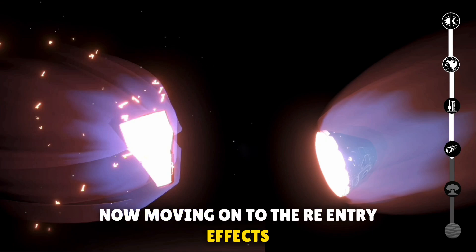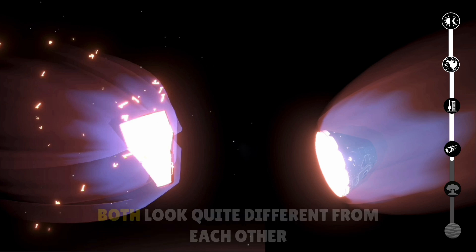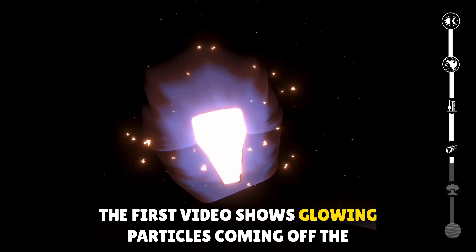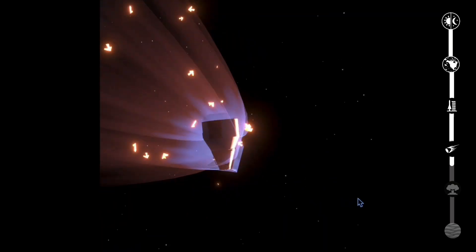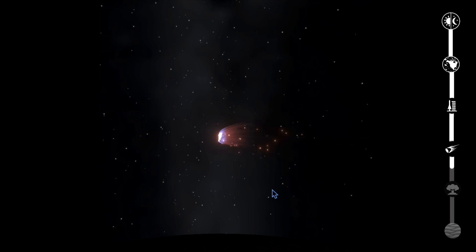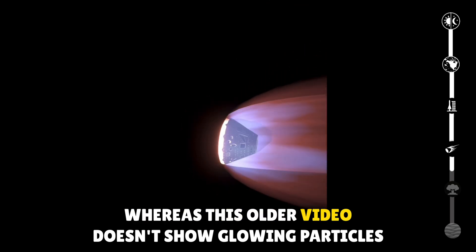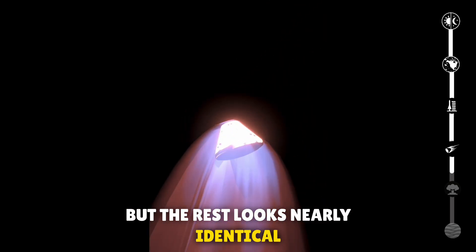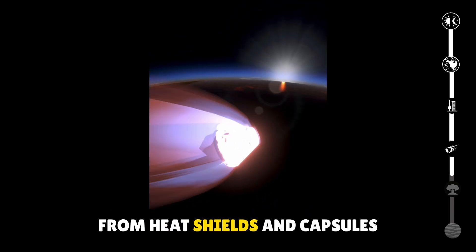Now moving on to the re-entry effects. I could only find two videos posted on the Discord server and both look quite different from each other. The first video shows glowing particles coming off the spacecraft — this video was posted recently. The older video doesn't show glowing particles but the rest looks nearly identical. It could be that the glowing particles do not come off from heat shields and capsules.